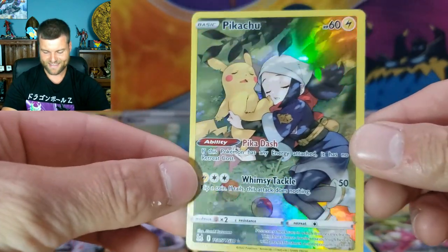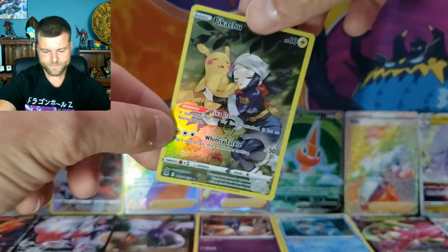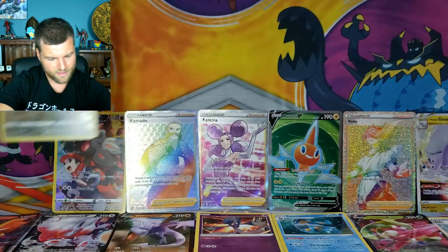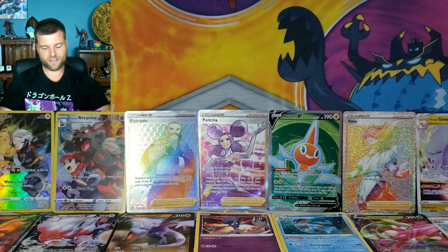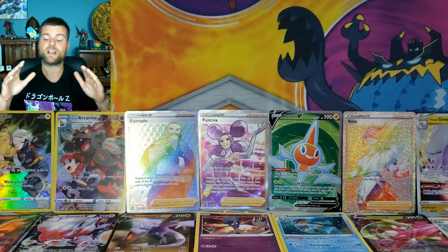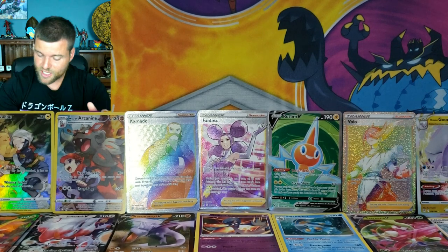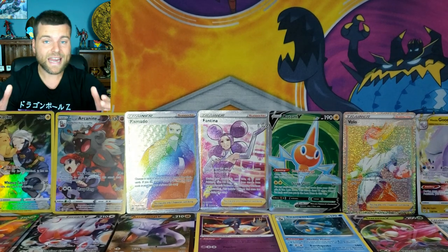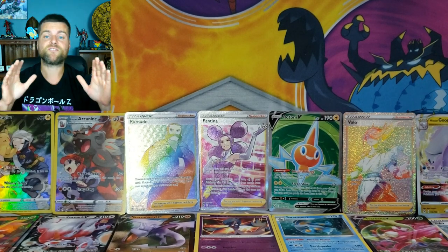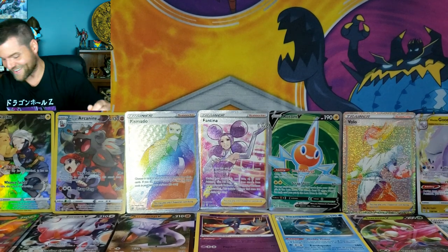Guys, we started off with a Full Art and just ended with a beautiful card. I don't even know where to put it. Two beautiful Trainer Galleries, two Rainbows, two Full Arts, and a Gudra V-Star. This is awesome — you buy product and you don't know if you're gonna get anything at all or you're gonna get something amazing, and this here is fire. Except for that garbage pile over there — that is not fire at all.